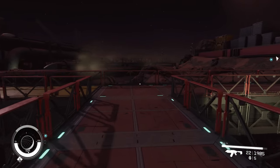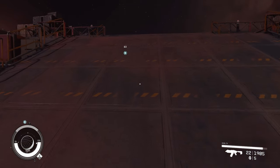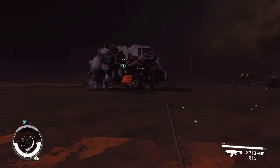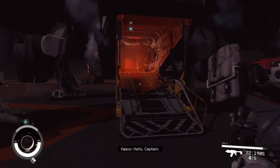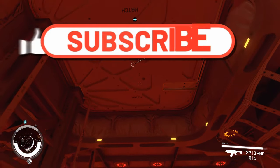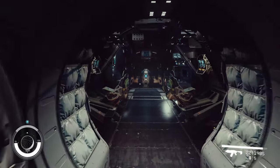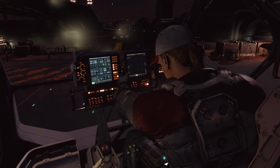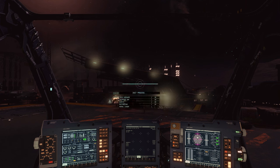Hello all you starfighters out there, Commander Kingfish here and I am in Starfield. I have been doing just some side missions and I just got this one called the Heart of Mars that I'm getting ready to do. We're supposed to find a deserted cave or a cursed cave and it is here on the planet's surface, so let's see if we can find this thing.